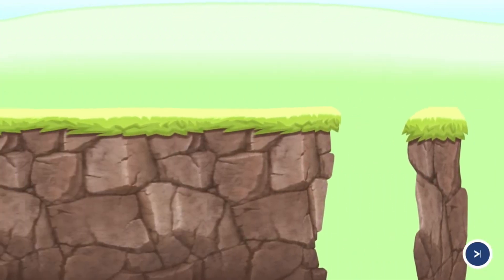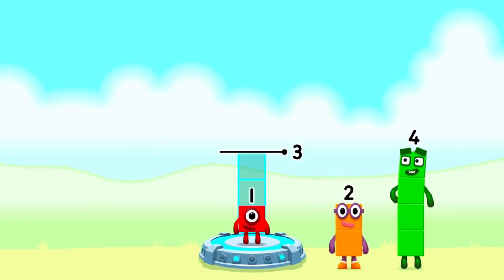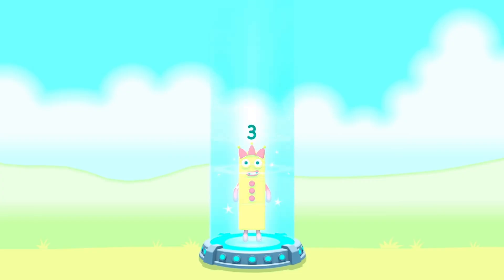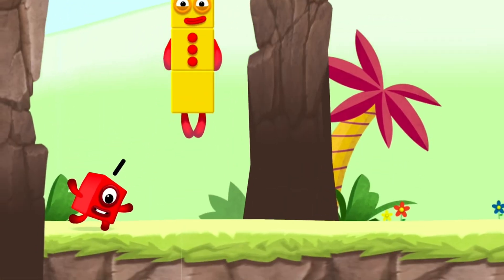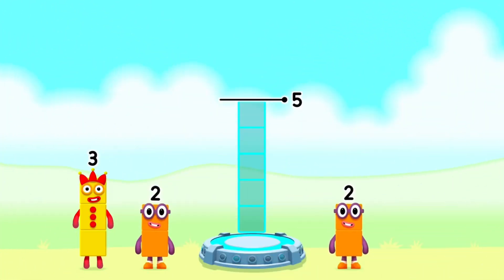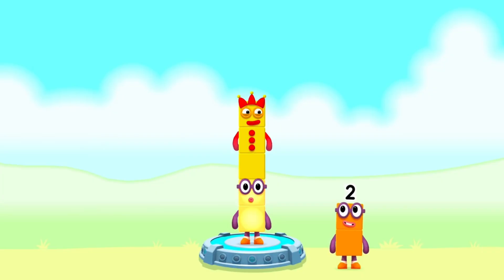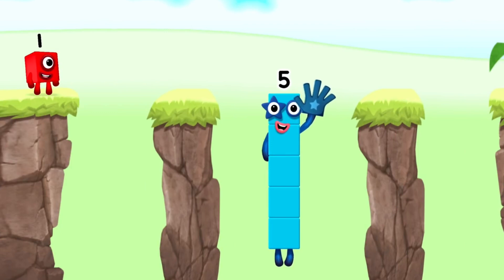To make three. One. Two. You solved it! One plus two equals three. Three. Yes! Add number blocks to make five. Two. Three. Correct! Two plus three equals five. Five. Yes, you got it.